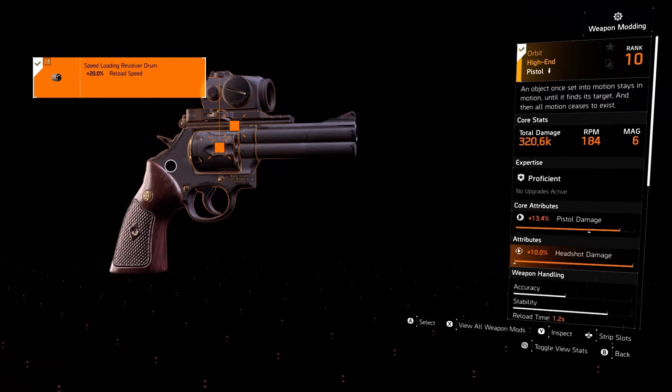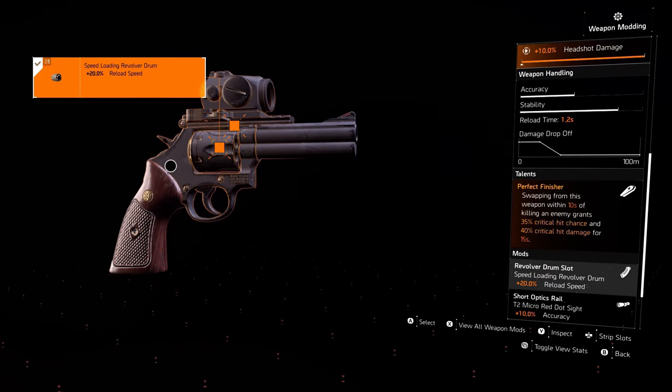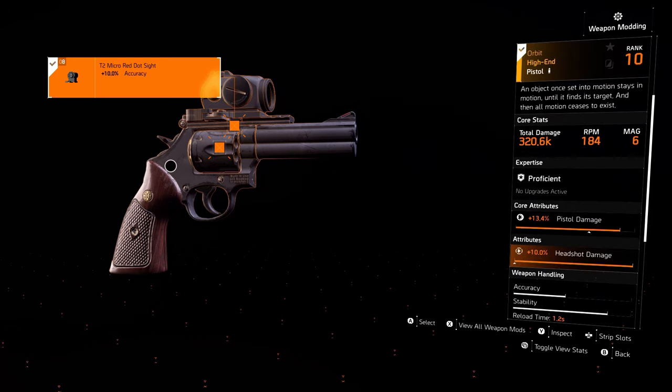Onto our sidearm, of course we have the Orbit pistol because it gives us the Perfect Finisher talent — this is what you're going to stack on top of your Vindictive talent. Swapping from this weapon within 10 seconds of killing the enemy grants 35% crit chance and 40% critical hit damage for 15 seconds. Attachments: 20% reload speed on the drum and 10% accuracy on the sight. If you don't have the Orbit you can also use the new exotic Busy B pistol which will help you easily gain another 60% weapon damage just by marking 3 targets.